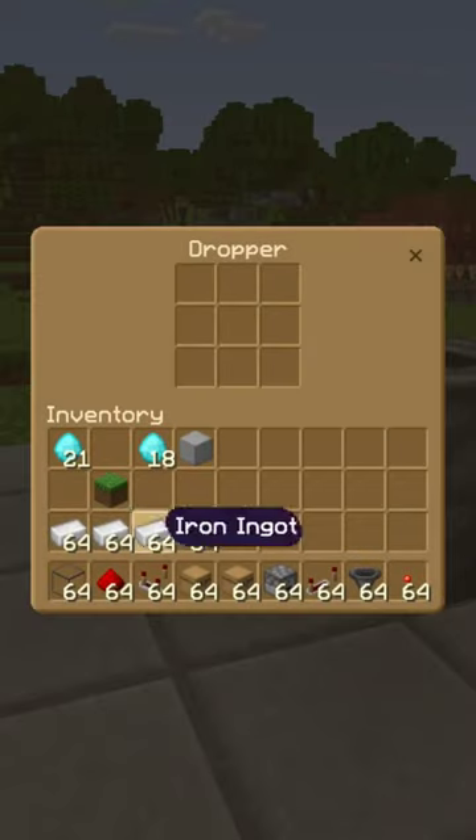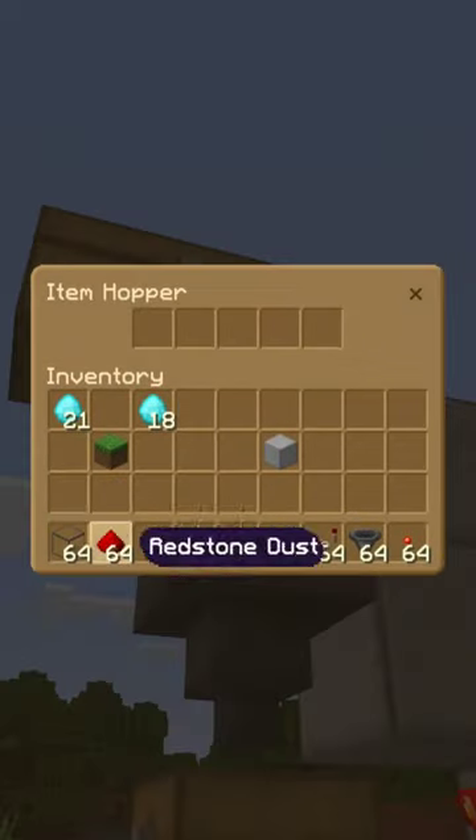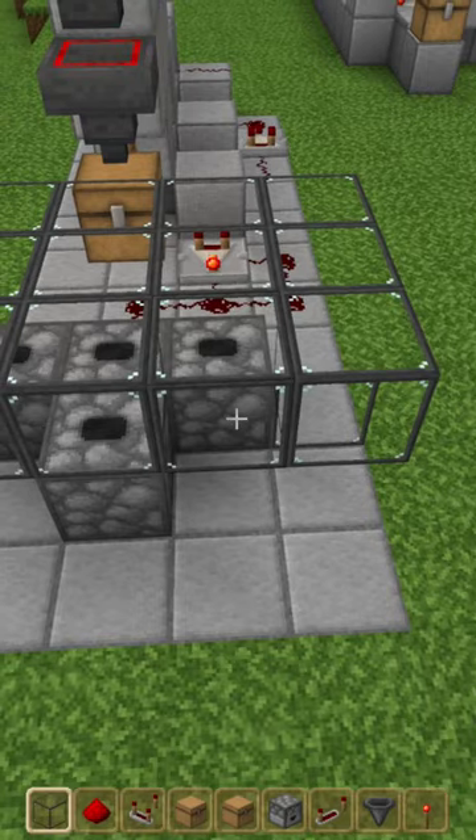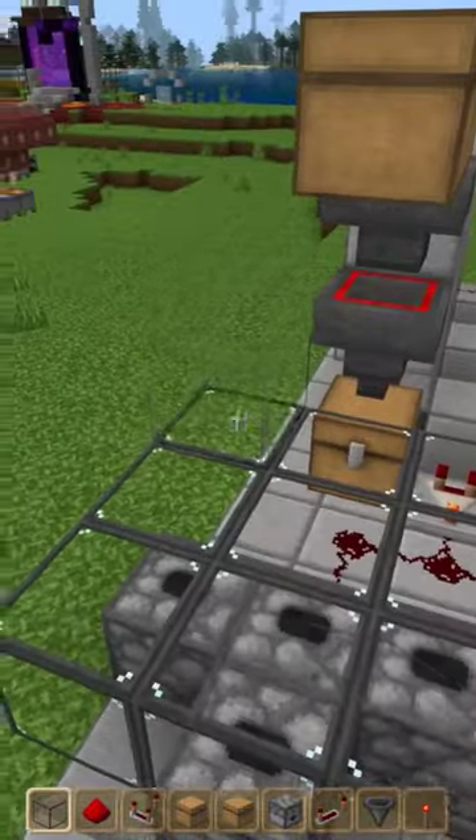Fill your droppers up with what you're selling. In this hopper, place 4 of any item and 18 of the payment you choose. Surround your droppers with blocks of your choice, 2 blocks high.